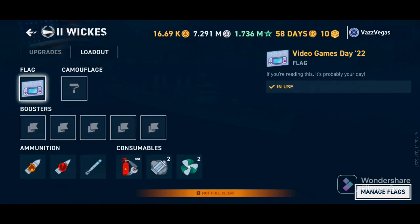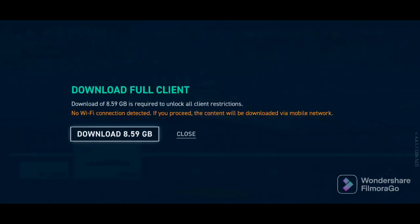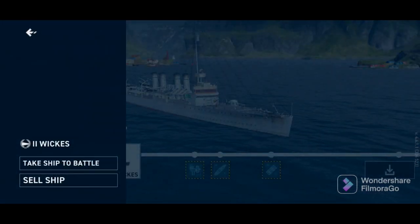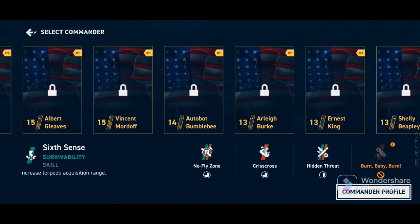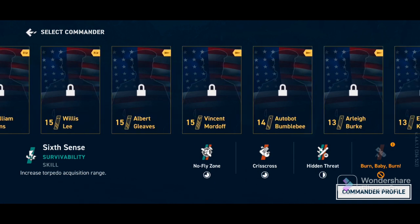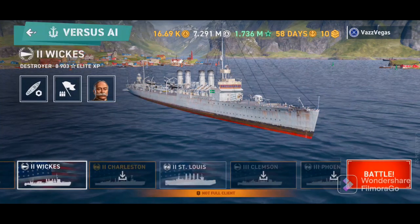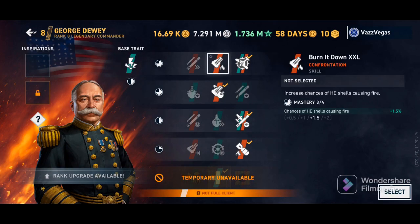And hey, look — if you want to download the full client, there you go: another 8.59 gigabytes. So delete all of the pictures and videos of your family and friends, because this game is much more important than those things. Look how annoying this is — all our commanders are locked. All we can look at is the base commanders from each nation. And you can't change the skills on these base commanders, you can't change the legendary skill, and you can't change the inspirations. I don't even know if you could level them up. This is completely useless.